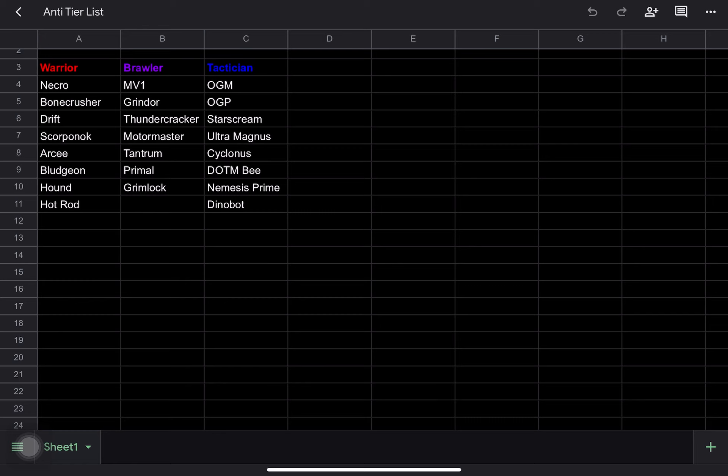So you want to use the special three pretty selectively. Synergy-wise, he has some decent ones like power gain with Shockwave and Necrotronus, and a few others like armor with OGP.